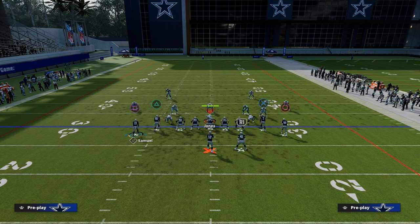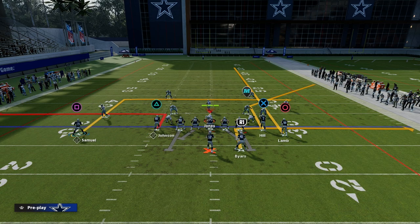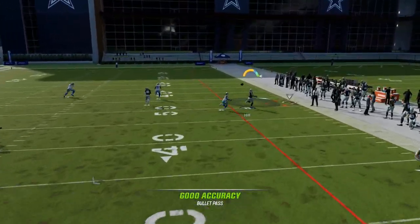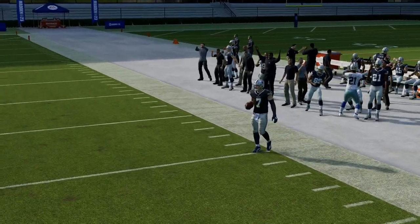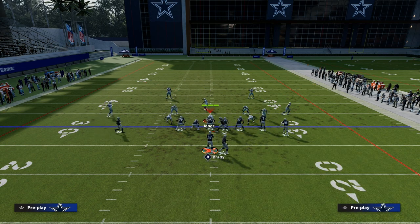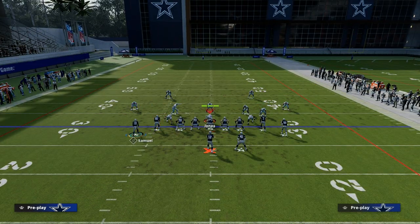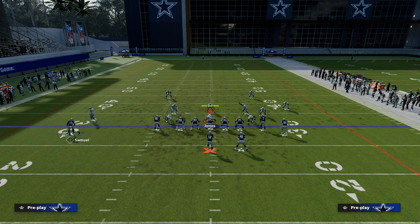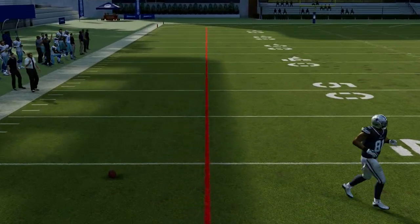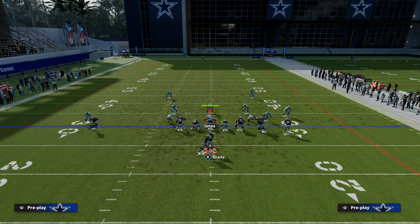Then this receiver we have a little bit of variation with — you can put him on a curl, a slot apprentice post route, or a smart-routed in route. If you put him on a post route or smart-routed in route, I do recommend motioning him to the left side. Ideally, you want to run this play on the right hash mark. Against man coverage, these corner routes are super effective from gun tight — even with inside shade, these corner routes are actually pretty good. Don't sleep on the out route to the left side either, especially against man coverage. If you have a good route-running receiver and he gets separation, that route can be really good.